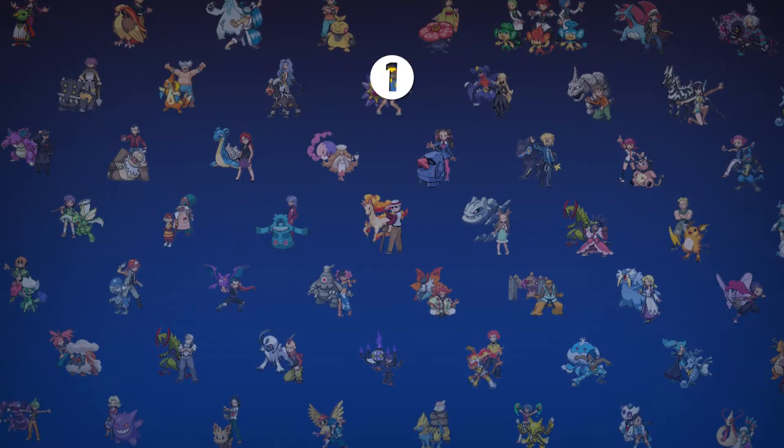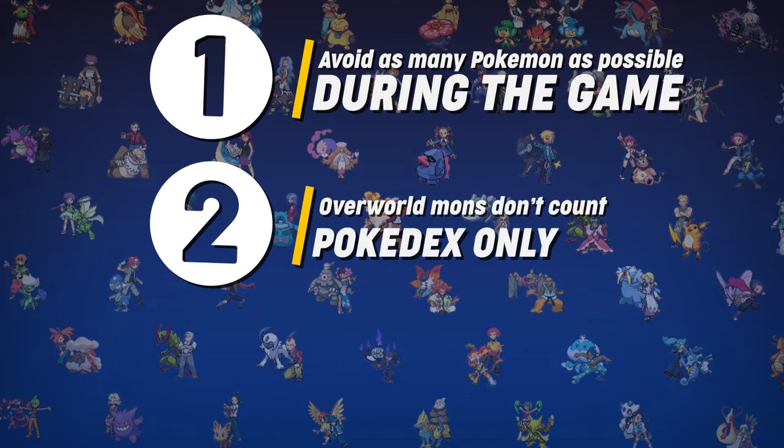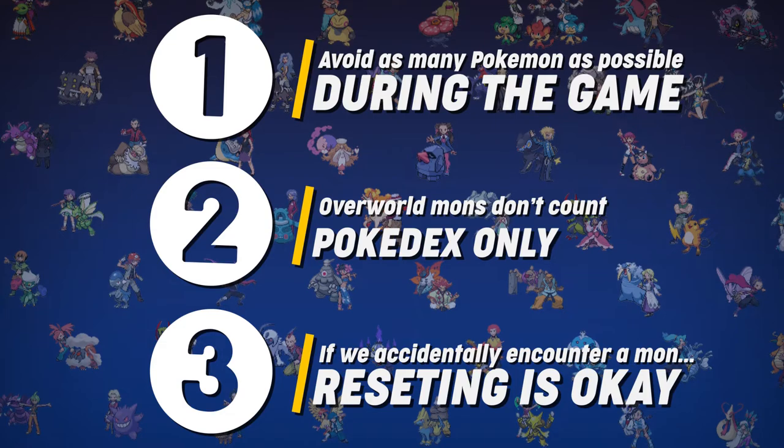So, what are the rules? We have to avoid registering as many Pokémon as we can by the end of the game. Only Pokémon that are registered in the Pokédex count, so seeing them in the overworld won't affect our total. We can reset the game if I accidentally trigger a trainer or wild battle that isn't mandatory, otherwise a perfect run could be messed up by encountering a wild Bidoof at the start. Other than that, we play the game as normal.